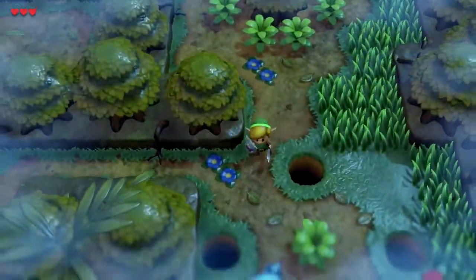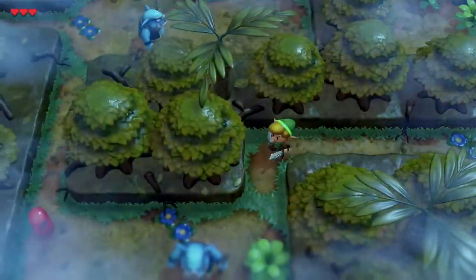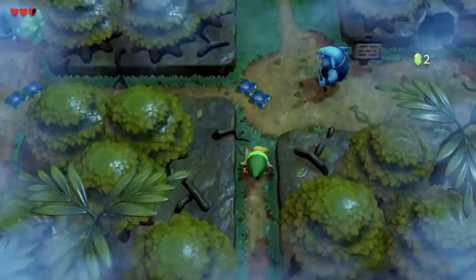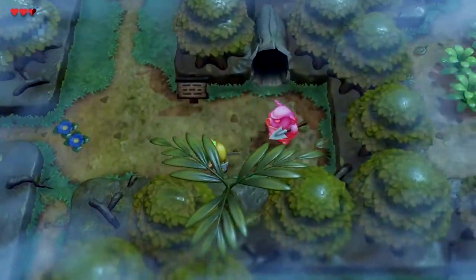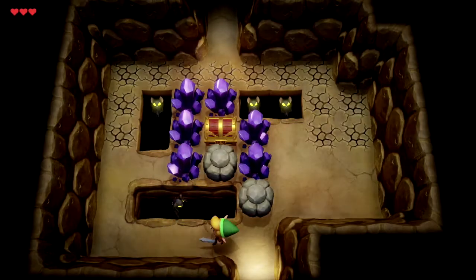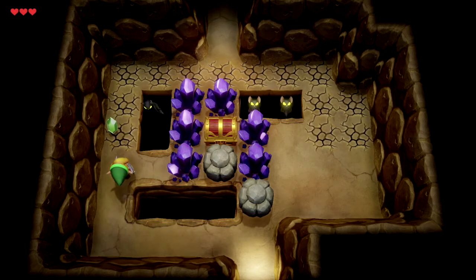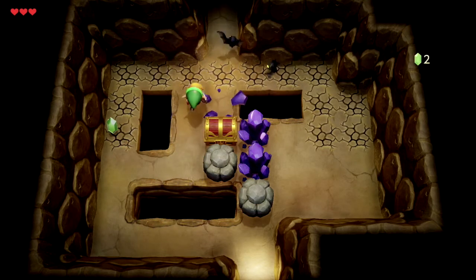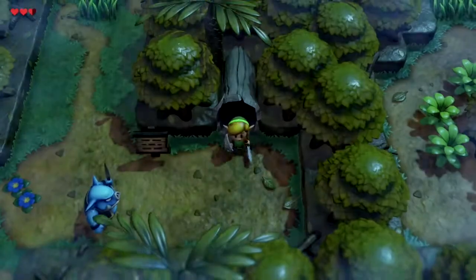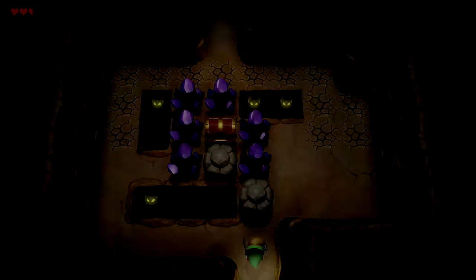So now the forest is a little bit mixed up, and you need to find this log right here that you can go through. If you stand too long on any of the cracked tiles, you'll fall through, so I'm just going to go out and go back in to reset that.